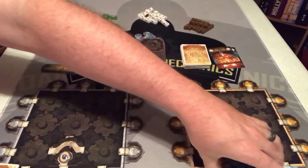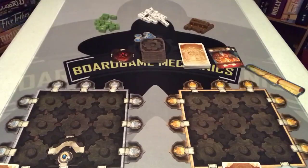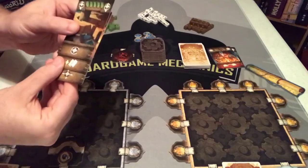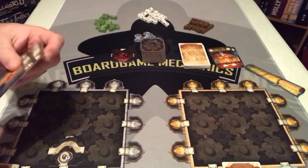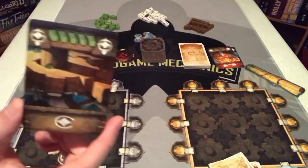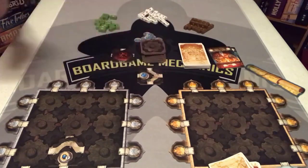The new first player gets to draw three cards, keep two, and give the opponent one. They want to keep the cards with three white sticks and two white sticks, giving me the five green sticks card. Then we flip a new room tile so we know what we're playing for, and place another amulet token on it. Both players then secretly select which cards they're going to play this round.